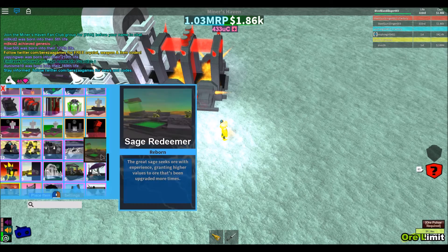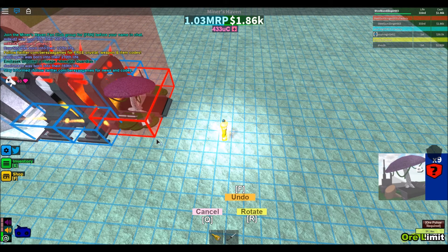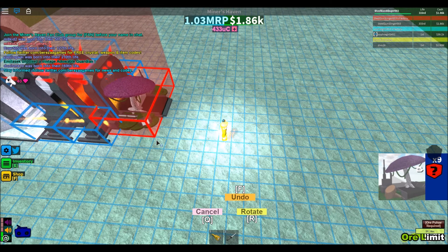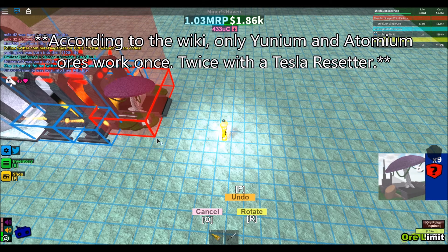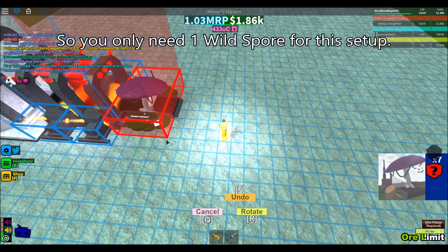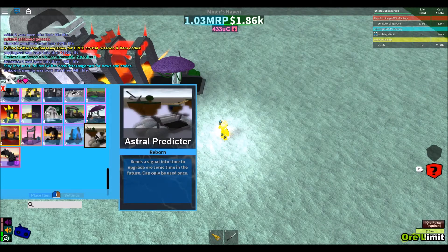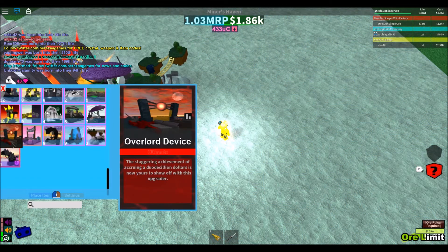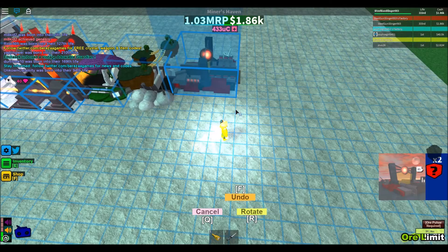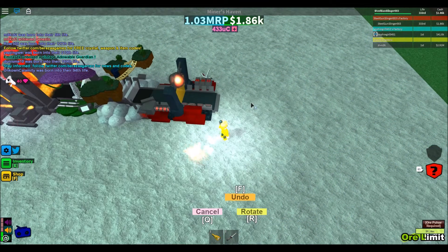What you do next is use the placing glitch to place down at least two Wild Spores — I'm not sure if the Wild Spore works on the Atonium mine twice, so at least two. I have nine but let's see — I'll place down two. Then you place down the Astral Predictor if you have it. If you don't, skip it. Now place down your Overlord Device and your Tesla Resetter.